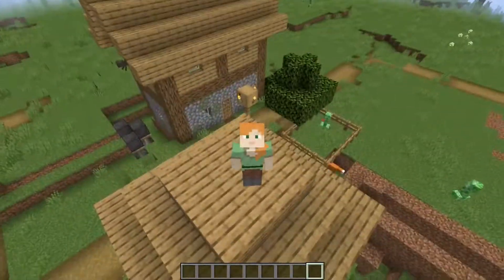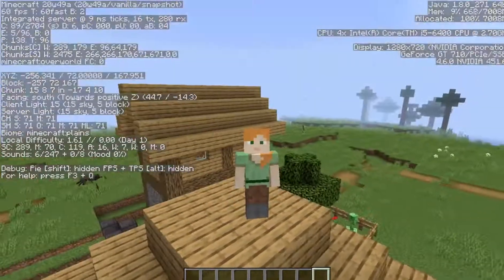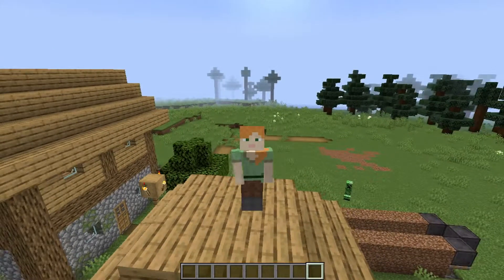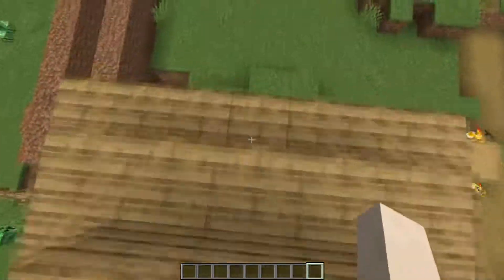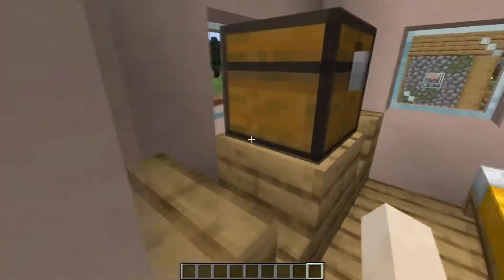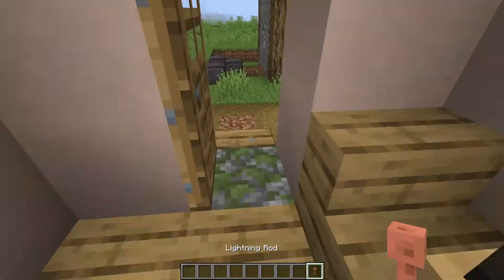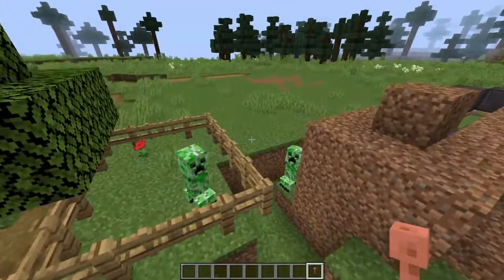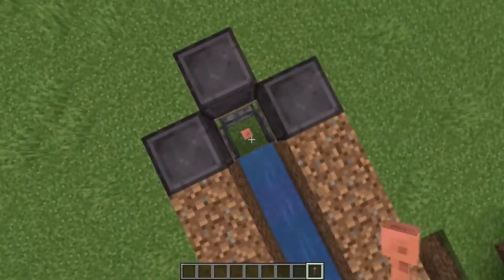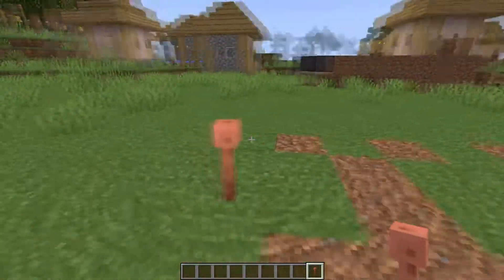Let's get into it. Today we are in the newest snapshot of Minecraft and we are going to take a look at a new feature added in the snapshot which will also be added in a later version of Minecraft — the lightning rod. As you can see I have a couple of these lightning rods right here.